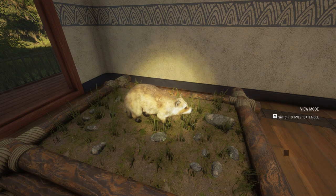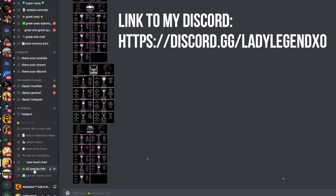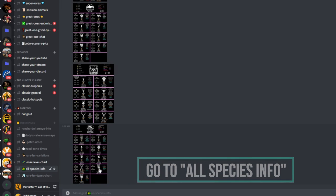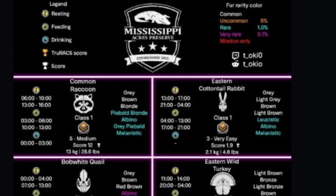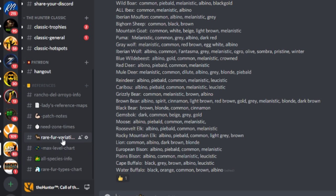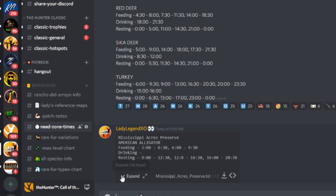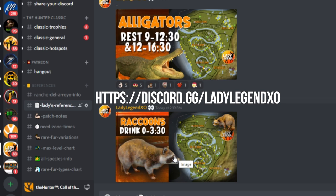I'd like to show you guys where I am getting this information. Once you get into my Discord, go down to the bottom left corner — I have all kinds of reference materials there. If you go to all species info, all of these have been updated as of today, and we do have one for Mississippi. It's such an amazing cheat sheet — I did not make it, it was sent to me by Tokyo, and I really appreciate the work that went into it. I reference this myself in my own Discord. I have a max levels chart, zone times for every map including Mississippi, and every single hotspot map that I put into a video is posted there for you guys to easily reference. I will leave the link to my Discord below the video — it is totally free.